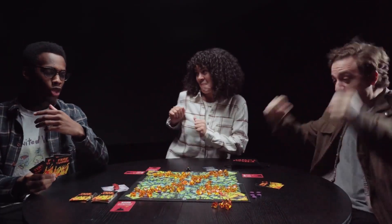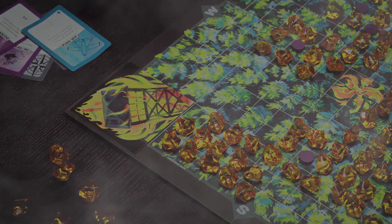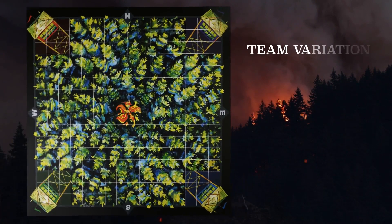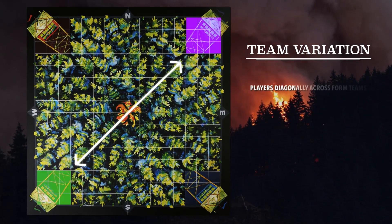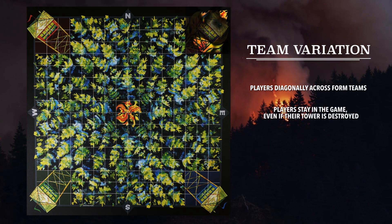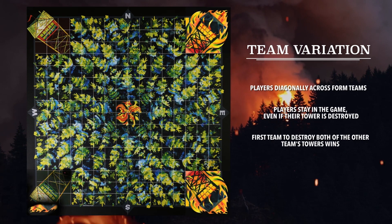The last tower standing wins the game. For the team variant, play with the person sitting diagonally to you. Players stay in the game even if their tower is destroyed, and the first team to burn down the other two towers wins.